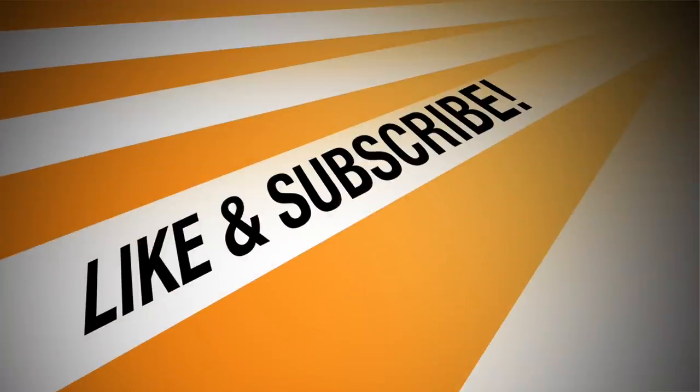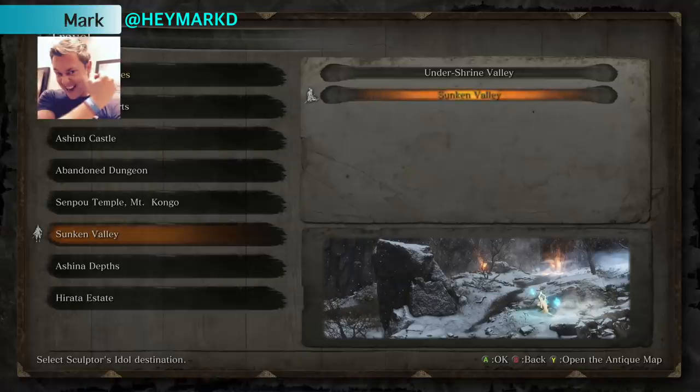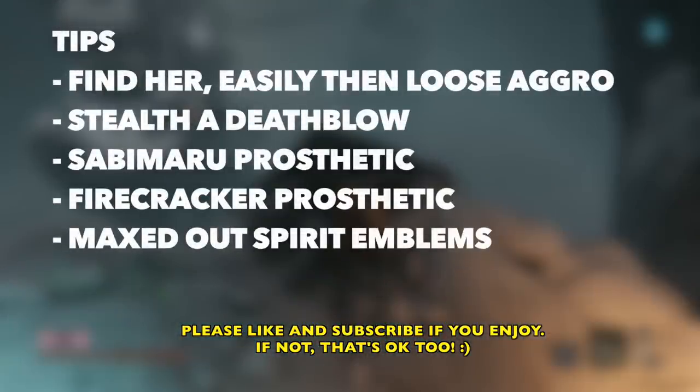Hey, shinobies! Mark here, and we are working on Snake Eyes in the Sunken Valley. This one was a fun one — I had a good time with this. With this guide, I'm going to show you how to find her and then easily lose the aggro. There's a little bit of a trick to it. And then once we lose that aggro, I'm going to show you how we stealth a death blow and reduce her health by 50%.